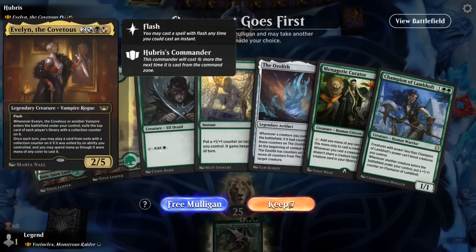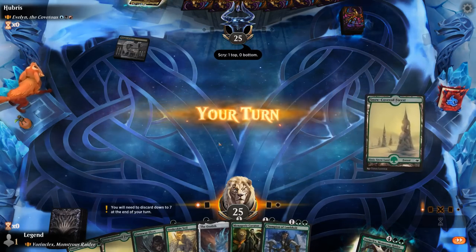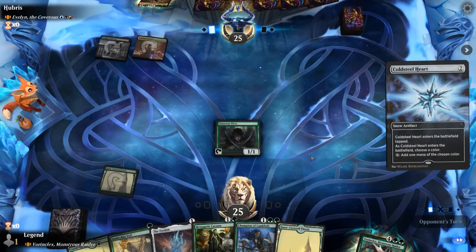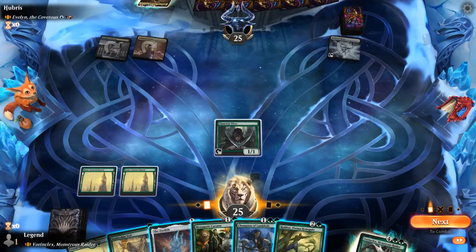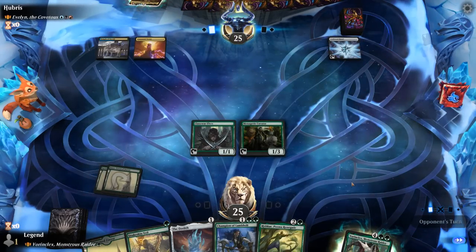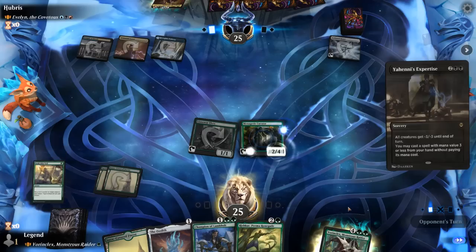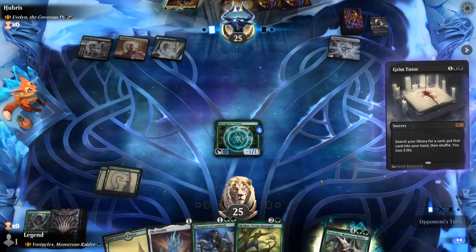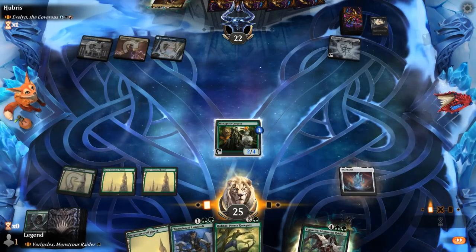We're on the draw facing Evelyn — a three-color control or vampire deck. We've got a fine hand: turn one Elf, turn two Curator, keeping up Snakeskin Veil or trying to play Champion as early as possible. Gold Goldfang means sweepers are definitely a concern. We have Rishkar — to keep up Snakeskin Veil or not. Playing Curator seems fine and we'll just pass. Expertise would wipe the board but we can save the Curator. A Grim Shooter for free — opponents are not messing around.